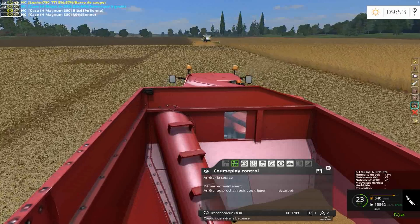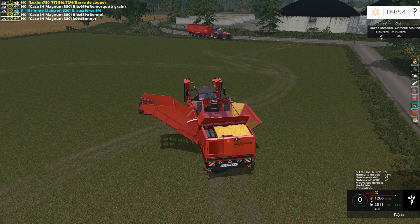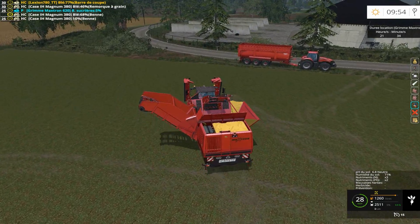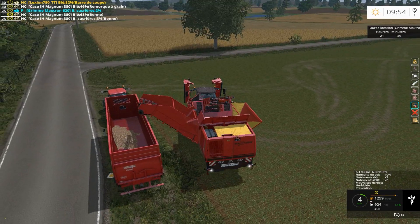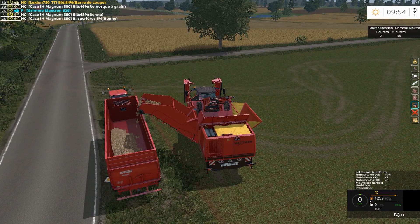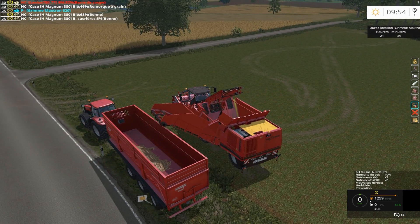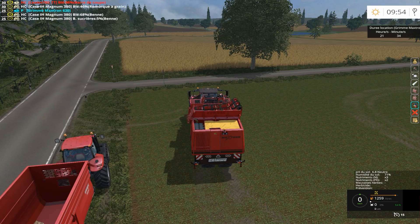On va attendre que celui-ci arrive. Je vais aller me mettre en dessous de la remorque ici. Donc on va vider ce qui reste. Je vais replier l'arracheuse à betterave. J'appuie sur K. Je l'éteins. Ce banc, il est replié. Donc je descends du véhicule, j'appuie sur K.